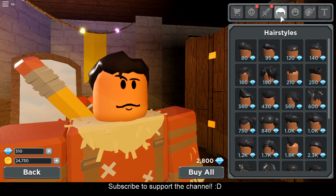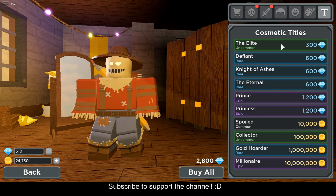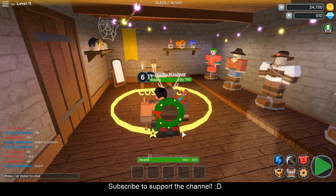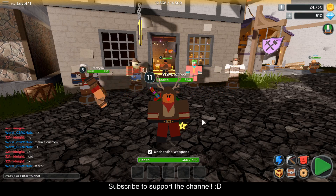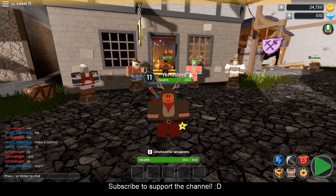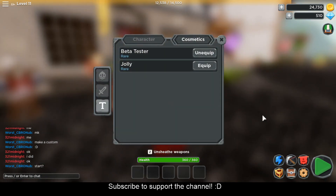You also got all these types of haircuts, faces, hair color, and titles. If you buy the game right now — the game is in beta and it will come out on January 1st — if you buy the game before the first, you can get this beta tester title. When you equip it, it's going to show that you're a beta tester. If you guys want this title, I'm pretty sure you're not going to be able to get it once the game comes out.